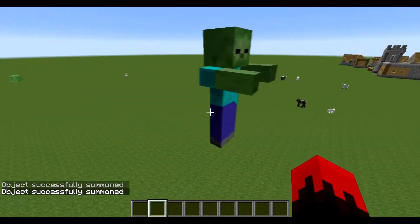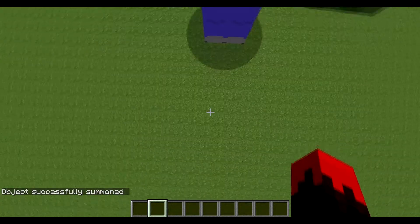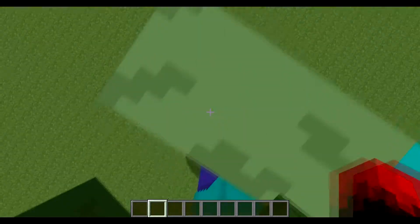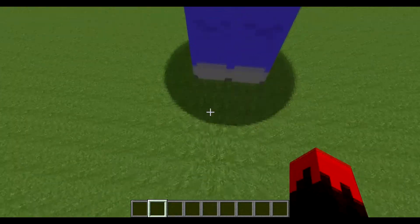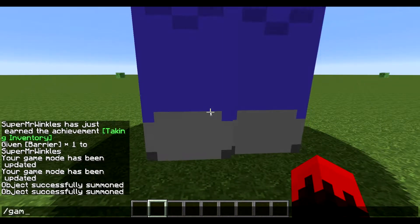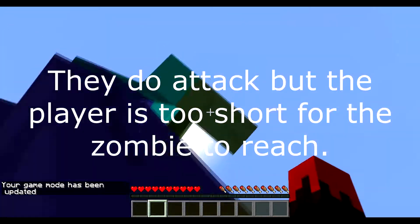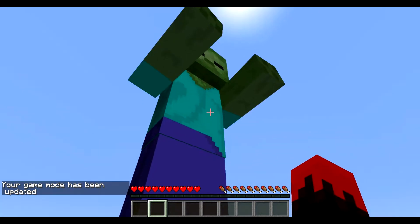So the first of these removed or unused mobs that are still in the game is the Giant — just a big, big zombie, basically. I think they attack you. I don't know if they still attack you, maybe they should. No — they might have removed the code for that. Interesting.